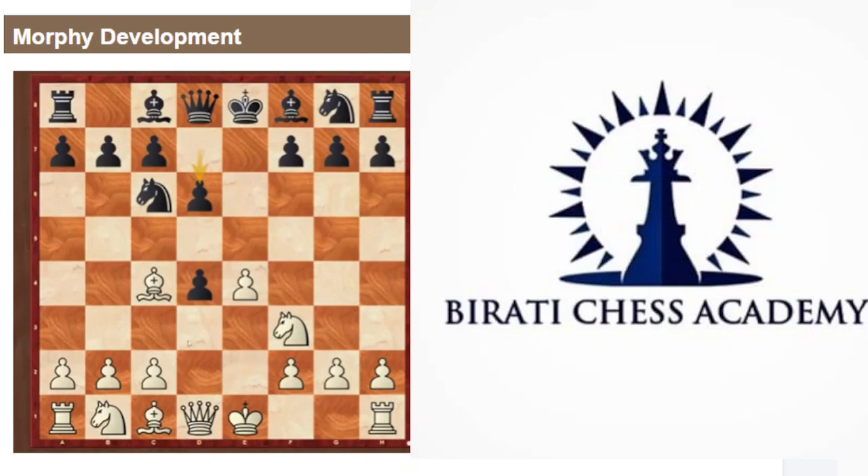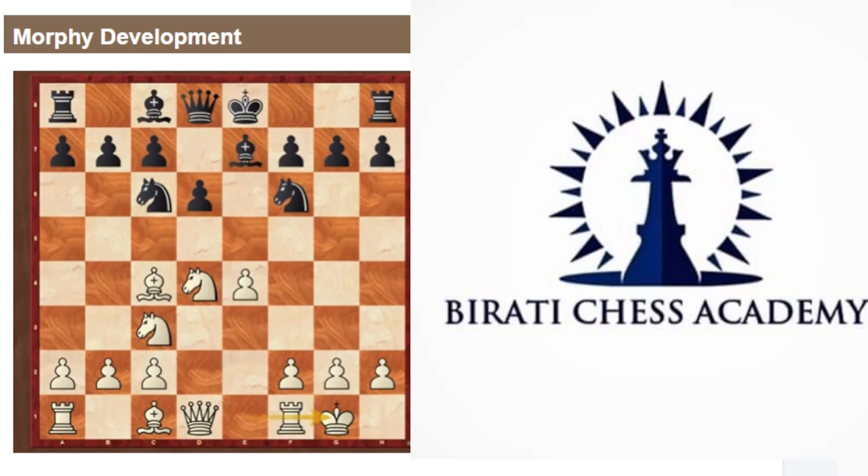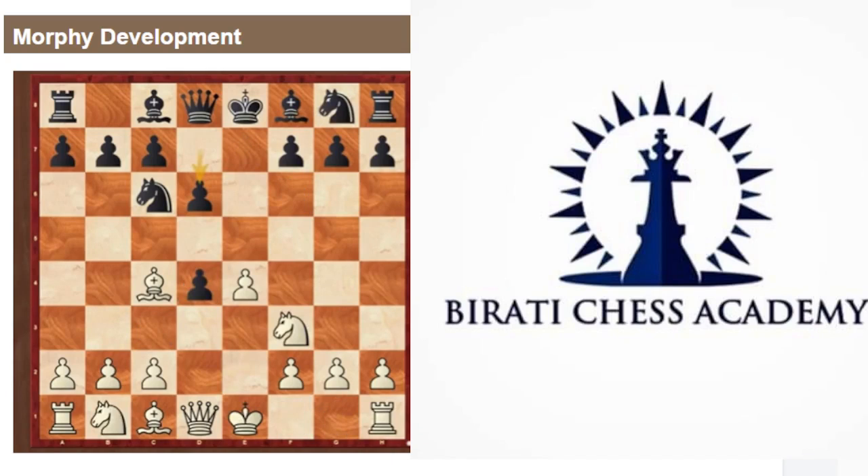Since Morphy was playing a simultaneous exhibition, he probably knew he was going to win, so he went for c3 — a risky strategy to gain even more advantage in development by letting Black take and moving the knight to c3 much quicker. Simpler was just to take the pawn and claim advantage, since White has a pawn in the center and Black does not. After castling, knight c3, knight f6, knight c3, bishop e7, castle — White has a natural good position. But we wouldn't have had this masterpiece, so he played c3.